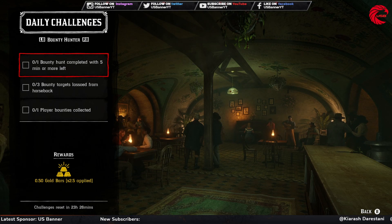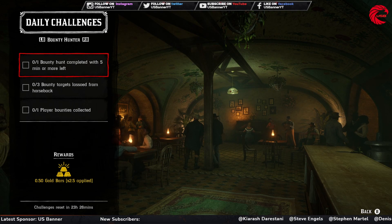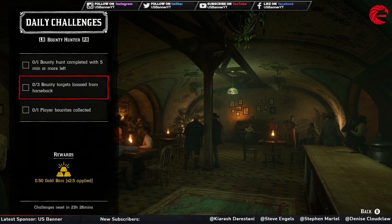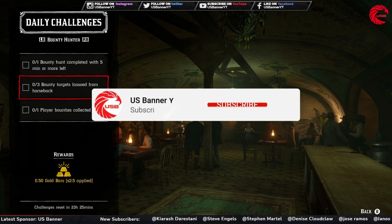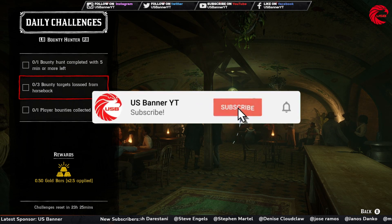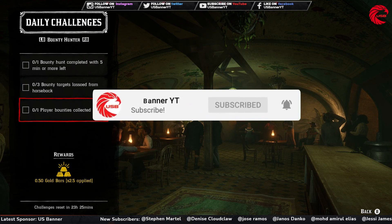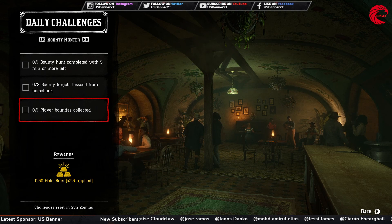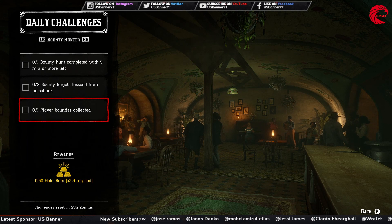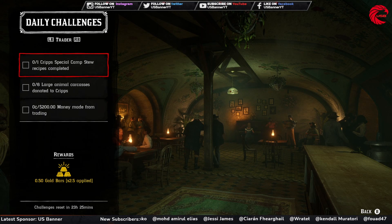For the Bounty Hunter, you have to complete a bounty hunt when you have a minimum five minutes left on your timer. After that you have to lasso three bounty targets from horseback - go to any bounty mission and lasso your bounty target while sitting on the horse. After that you have to collect a player bounty - if any player has more than a $20 bounty on their head nearby, you'll get a notification, accept and complete that.